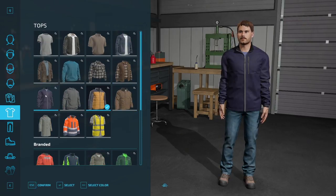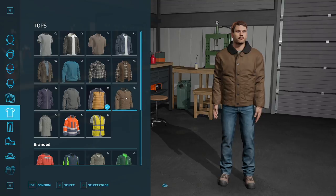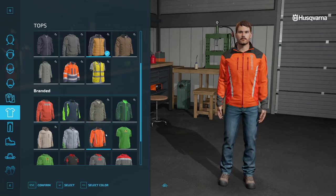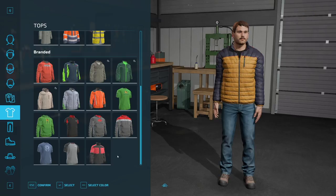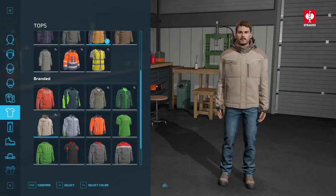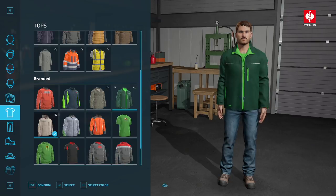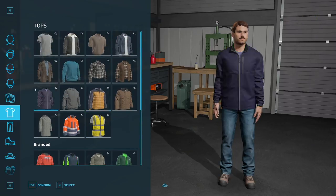Let's continue going through the items. We were on shirts, so quite a few different visual items that we're going to be able to pick from — awesome for customization and for people who want to get into more roleplay. As a content creator I'm really excited about all of these customization options. You can see even some of the branded outfits have the ability to have their colors changed, like this jacket. There's a little indicator in the upper right-hand corner if color customization is available for the particular item you're looking at.